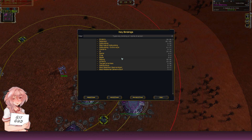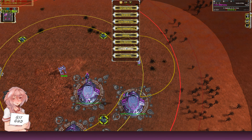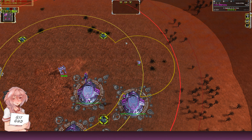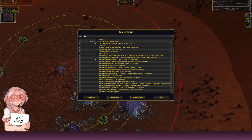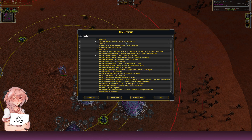You can press F1 to get your key bindings, or simply press 'Key Bindings' in the menu — either one works. Then you set 'Build Mass Extractor' to Q, as you can see there. Build Mass Extractor is assigned to Q.